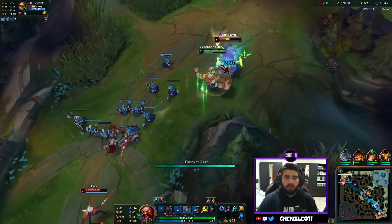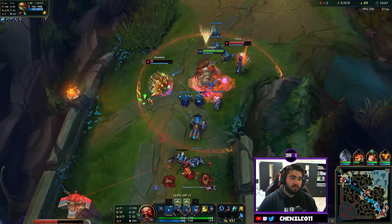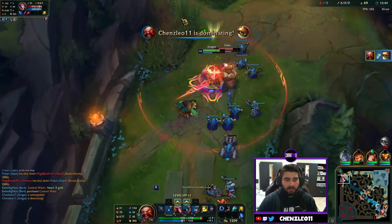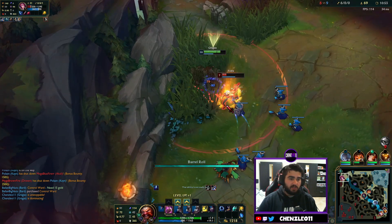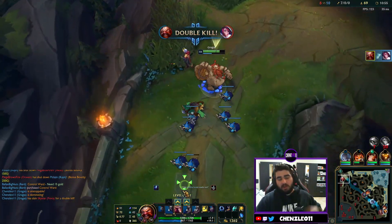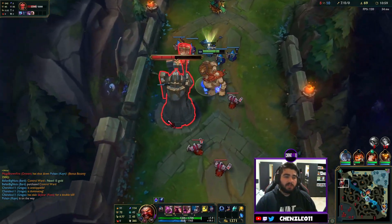Let's have a look at this gank — we absolutely destroy the Rammus. We just ignore Fiora at this point, chuck the barrel at the Rammus. We go for the 2v1 — there's the W, there's the Body Slam, Fiora's in trouble — and there's a double kill! We're 7 and 0, the amount of damage we're doing is absolutely disgusting.